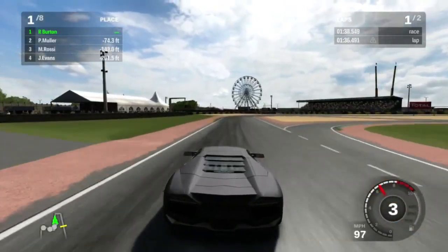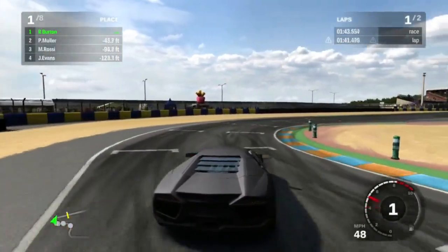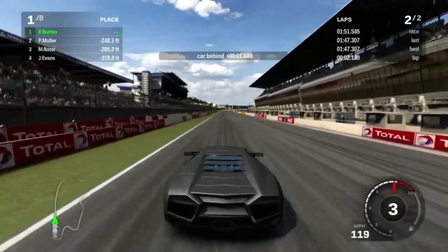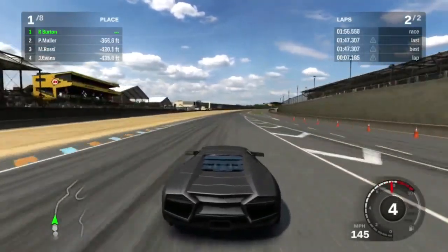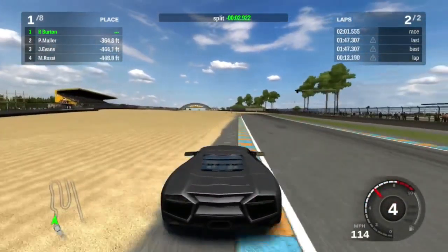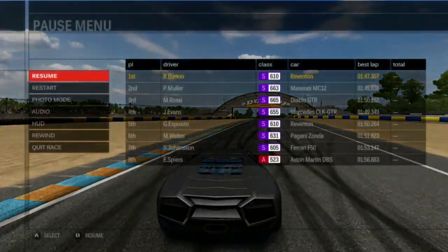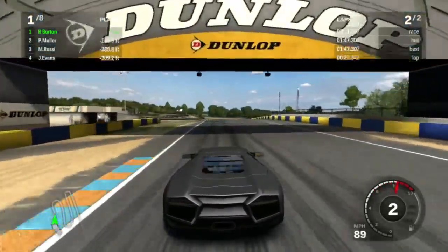I just gotta take it easy and hold off Muller in his Maserati. Easier said than done. So Rossi is fighting with Evans. Let's see — Rossi's in the Diablo GTR, I think Evans is in the Mercedes CLK. So basically Muller and Evans probably have the best cars, despite Rossi having the highest PI.